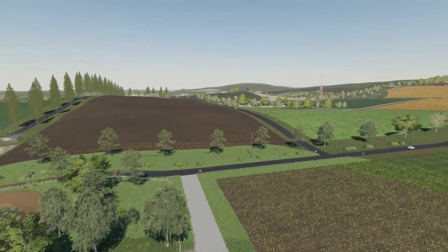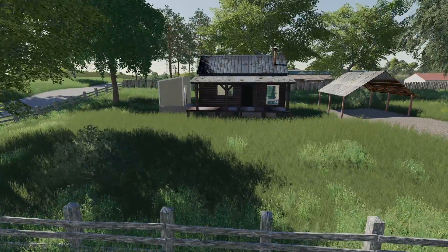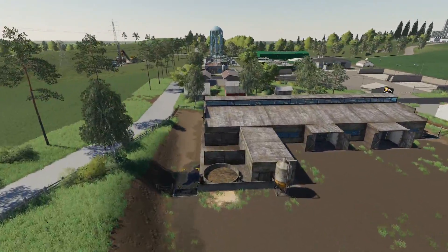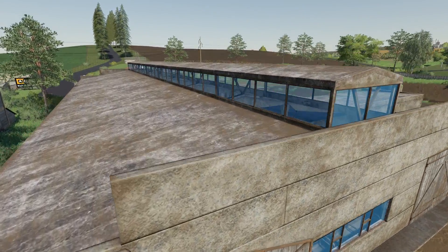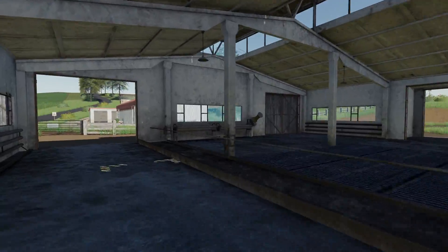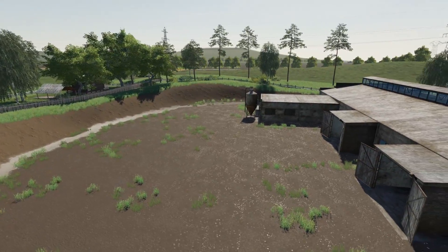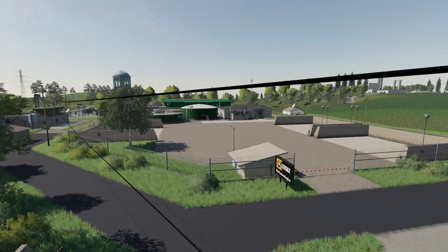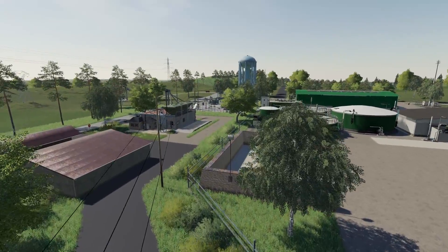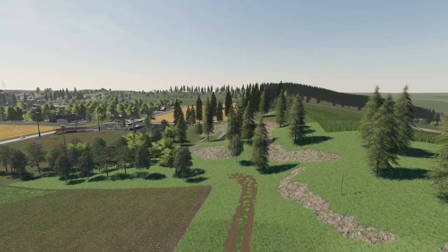Moving back closer to the Westbridge farm, right in that little valley is another farm area. There's a farmhouse here - a little bit more rustic. In behind, you've got the shop area with an interesting looking pig enclosure. It's actually a very large pigsty all the way through, included with this farm. On the back side of that is the BGA, which is kind of the same location as Westbridge Hills. And over on the far side there is a wood chip area where you can sell as well.